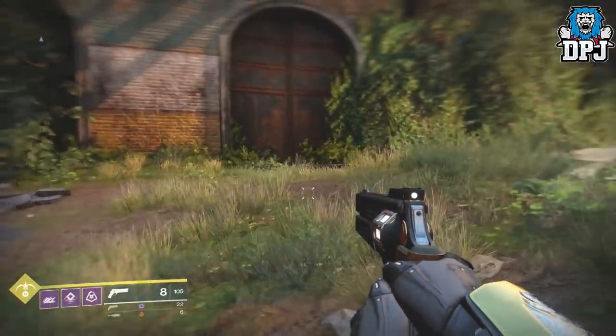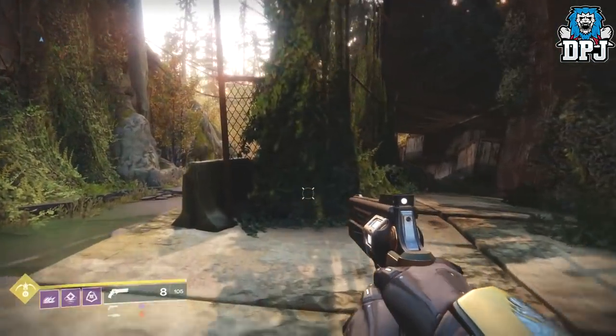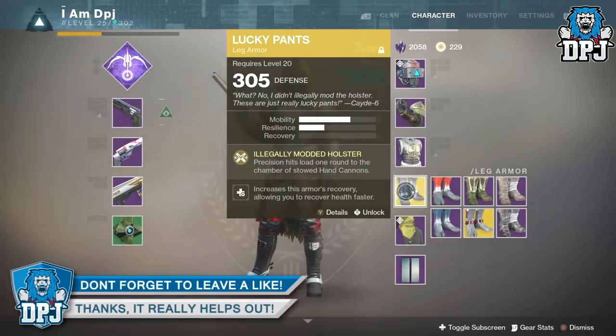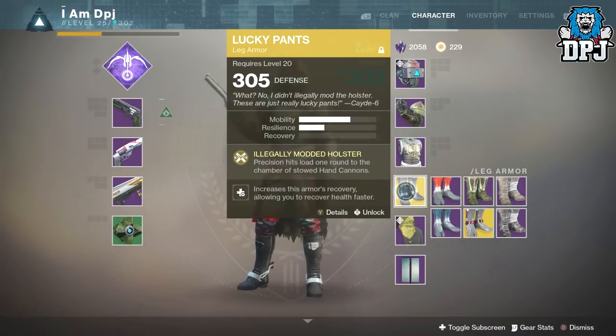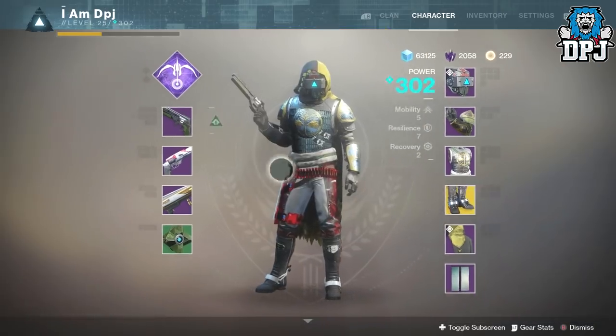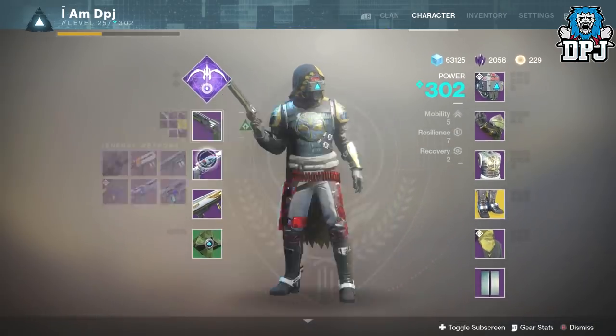You need to be on a Hunter to do this, and you also need these exotics — the Lucky Pants. Last night Bungie dropped a post talking about all the updates, nerfs, and buffs they applied to the game. They actually added an additional perk to Lucky Pants that loads a single bullet to the chamber of a stalled hand cannon whenever the player scores a precision hit with any weapon.